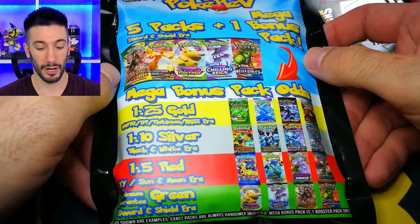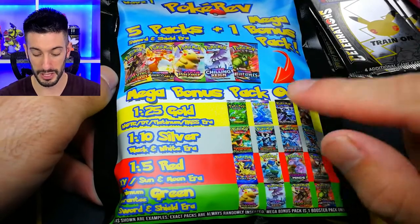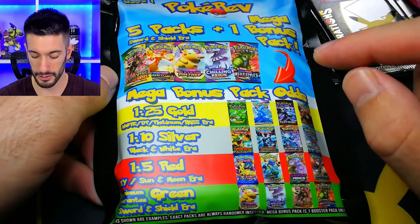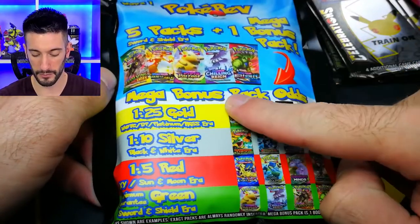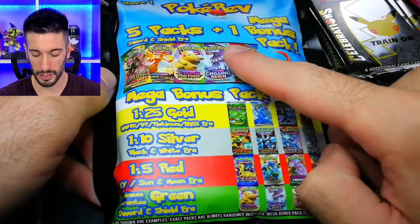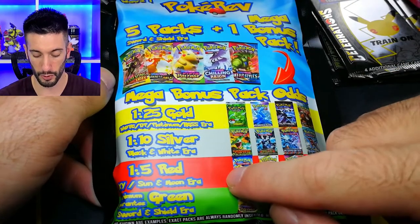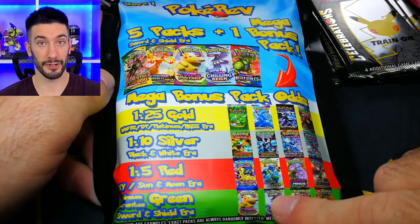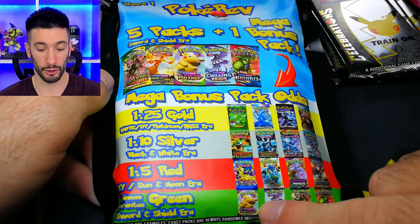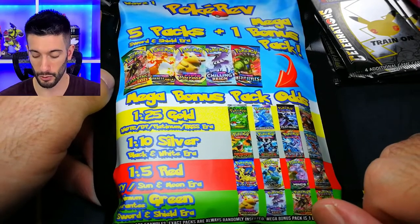If you didn't check out my other video where I opened up three of these before, this is his second wave. There are different quality tiers in regards to what you can get inside. You basically get five packs and potentially one additional bonus pack which can be gold, silver, or red. The different colors determine a rarity impact. Last time we actually pulled a red pack and a green, so that was really cool.